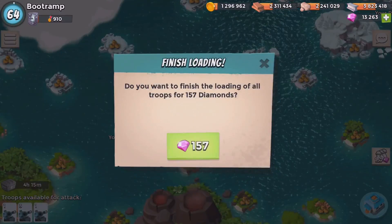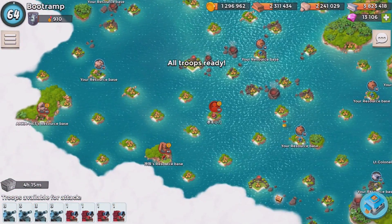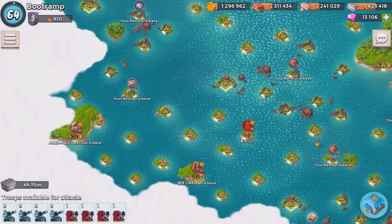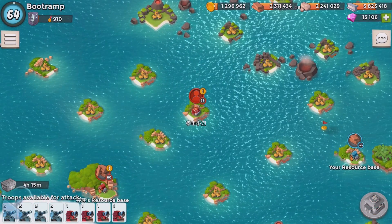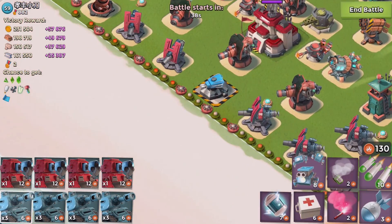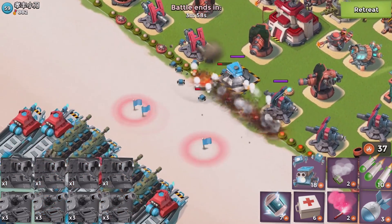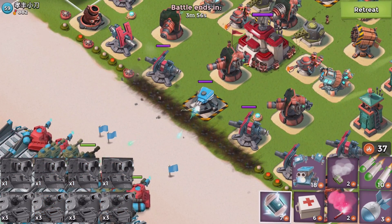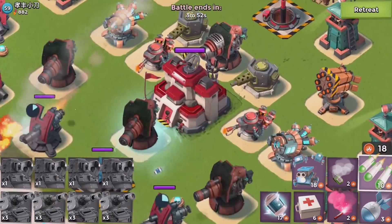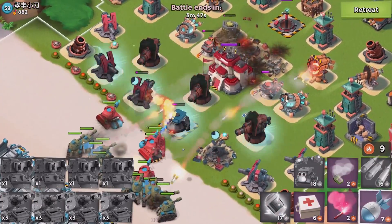157 diamonds. I've got about two million of each resource. Let's see what this base has for us — the HQ is pretty close to the beach, that's a very bad base design. Let's shock the boom cannons on both sides and work on this boom cannon right here. This base is not going to be any problem.